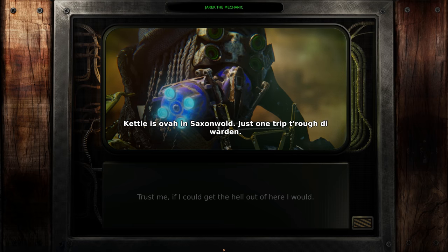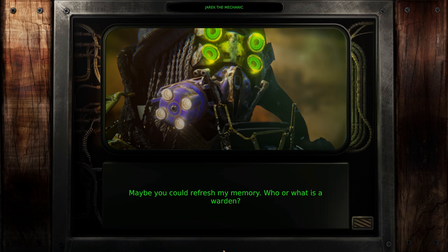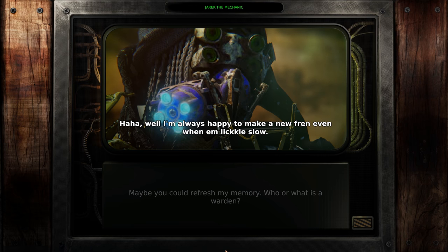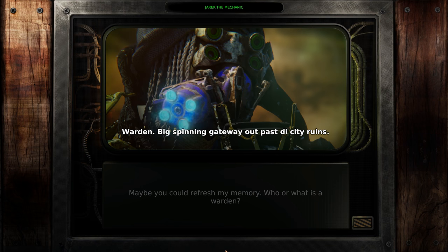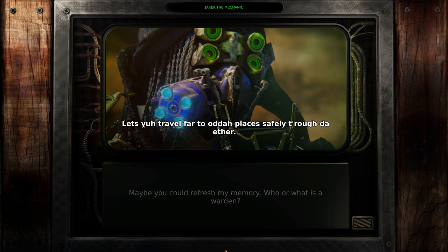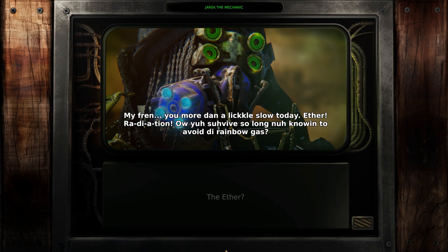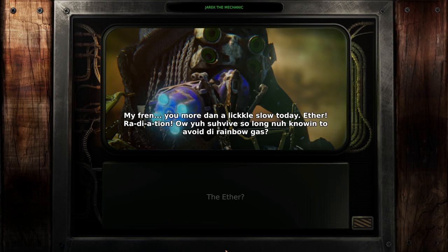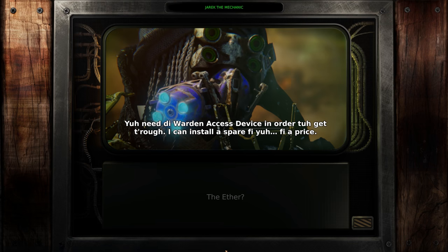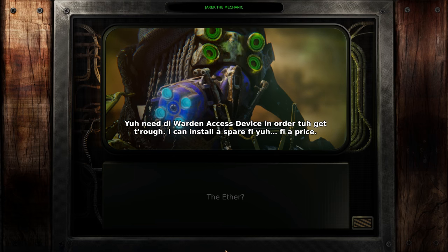Who or what is a Warden? Well, I'm always happy for newcomers. Warden - big spinning gateway out past the city ruins. Lets you travel far to the other place safely through the ether. The ether? My friend, you're really out of the loop. Ether. Radiation. How have you survived so long without avoiding the rainbow gas? You need the Warden access device in order to get through. I can install a spear for you, for a price.